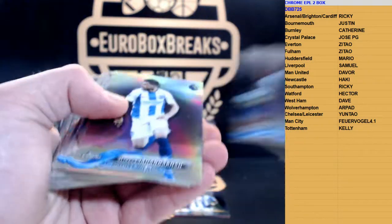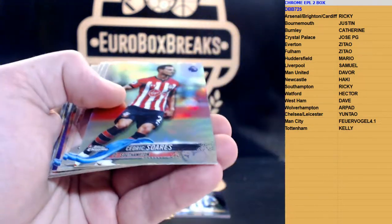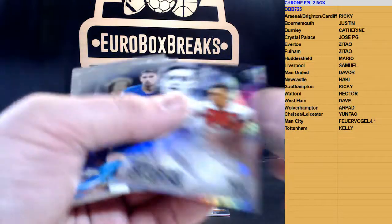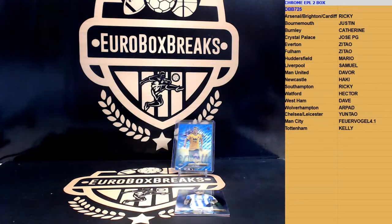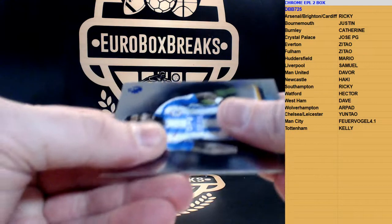We got a refractor of Jahan Baksh, Jorginho, refractor of Cedric - new Arsenal player - Jeff Hendrick, the 250, Mesut Ozil, and refractor of Fabinho. Alright, we got a red coming guys - red is not bad, let's see, good luck - that seems to be a base.